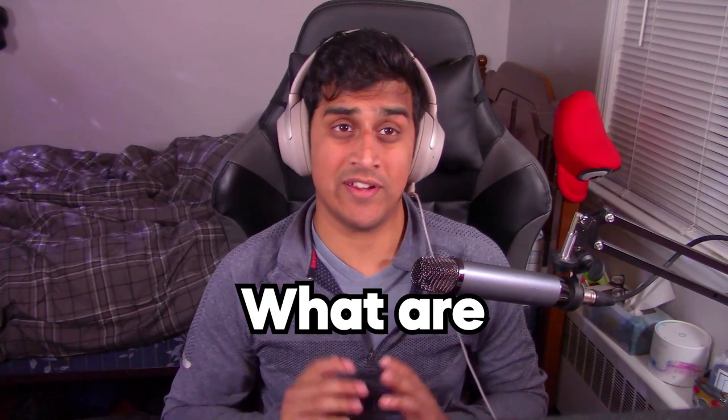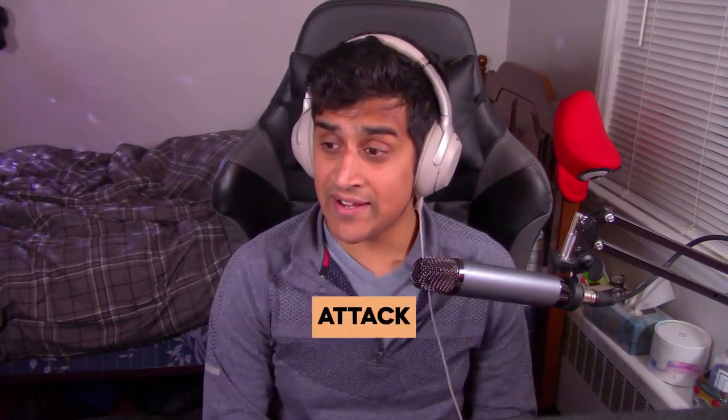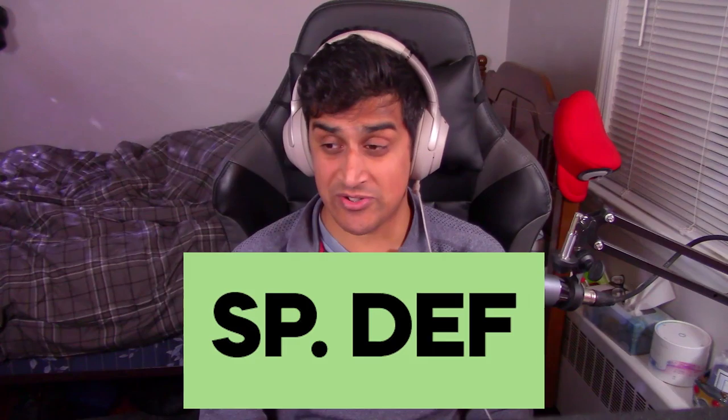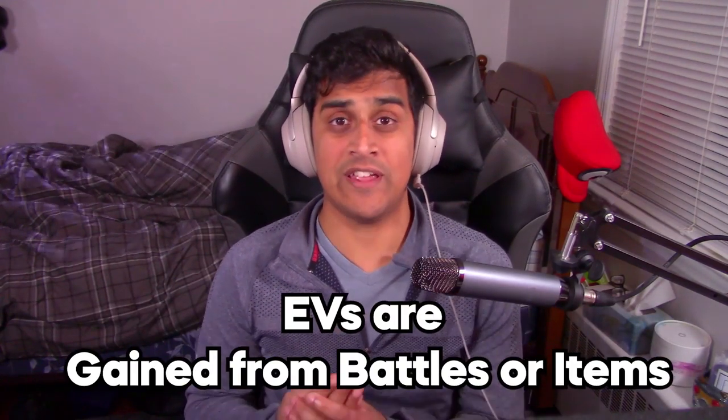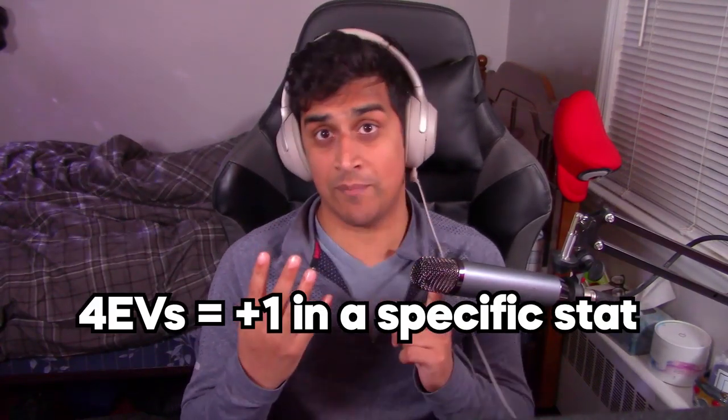The first question we want to ask is: what are EVs? To understand EVs we have to look at Pokemon stats. Pokemon have six stats: HP, Attack, Defense, Special Attack, Special Defense, and Speed. EVs are essentially known as effort points — you gain four EVs to boost up a specific stat more than it normally is. So four EVs equals one Pokemon stat point.